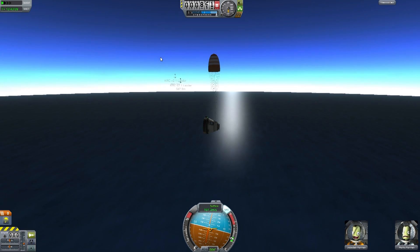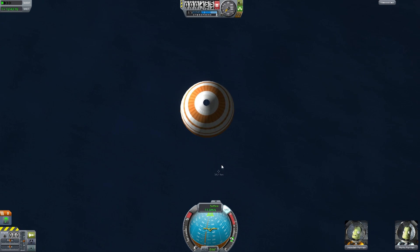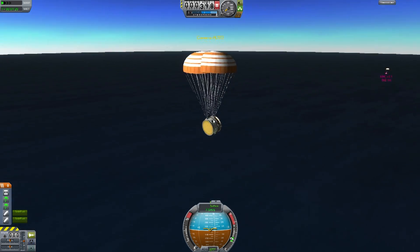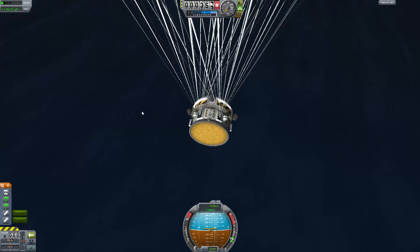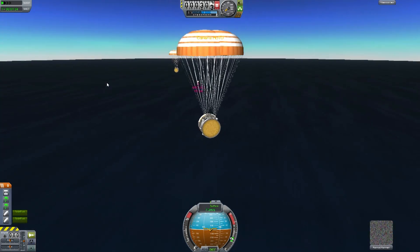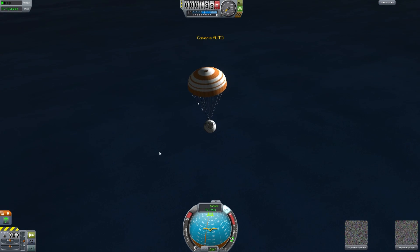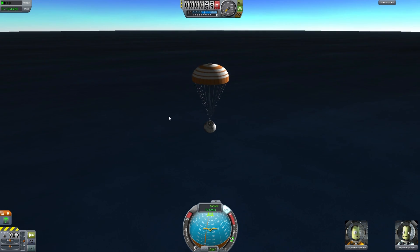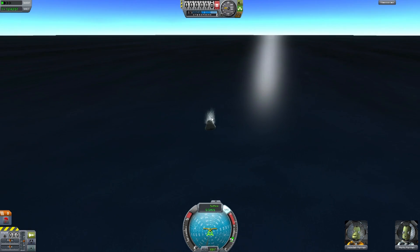Still falling at about 100 meters a second. I assume those are in a similar position — that opened up and ripped off our SAS module, just fine. These guys are all doing okay. Crew hatch is facing up for convenience. 10 meters a second — less than 60 meters left until we splash down. And there we go, that's three safe so far.